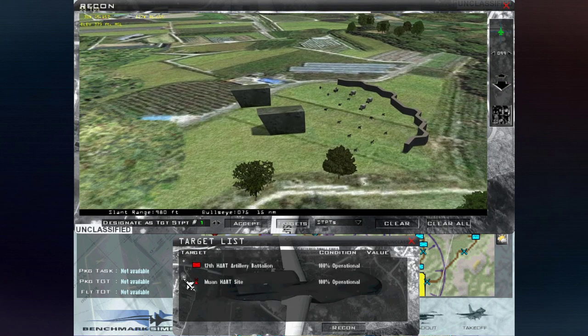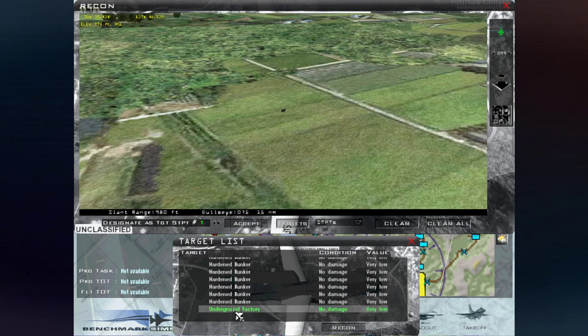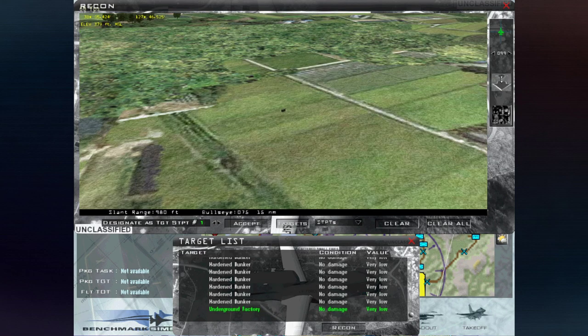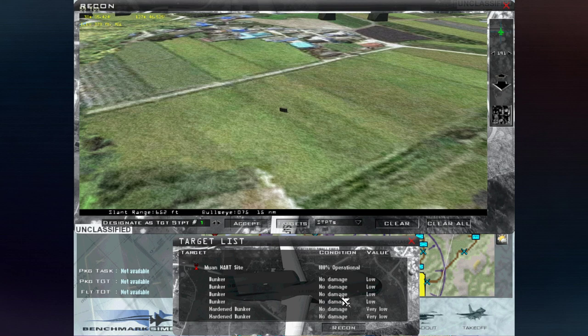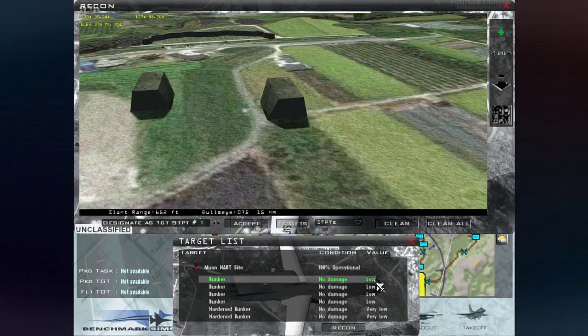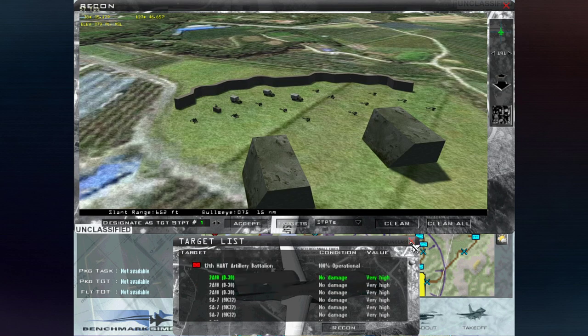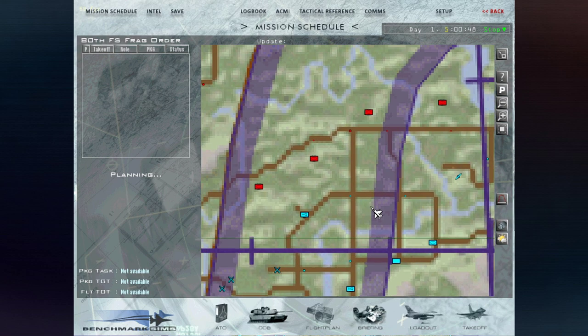You've also got all the close-by structures — this is the HART site. You've got bunkers, hardened bunkers, and underground factories. The only thing you can see visually here is basically the air conditioning unit from the factory. This is always very interesting to see. Then you see the value of those targets — I would rather focus on the ones with high value at the start of the campaign, because those will have the bigger impact. So we'll come back here to frag that — we're going to do an air interdiction or maybe a strike, we'll see.